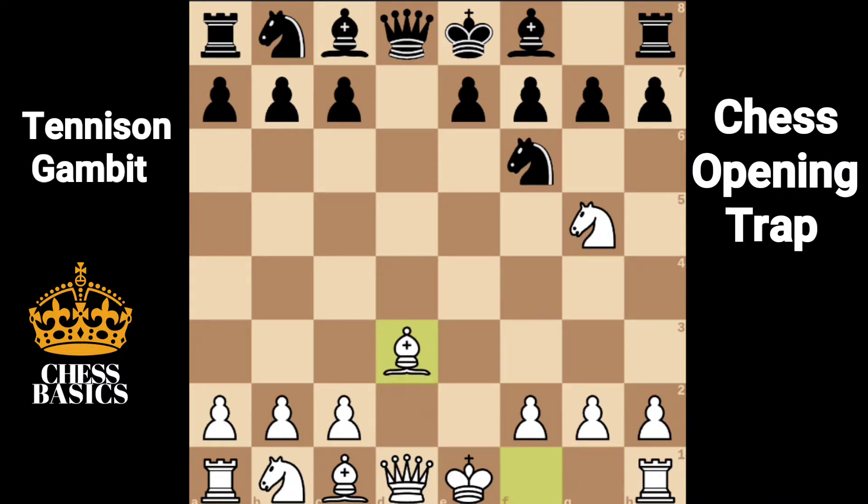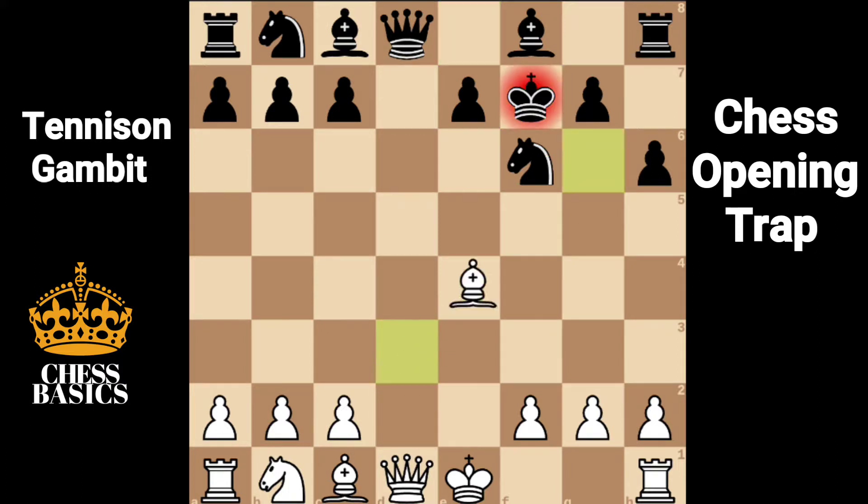Bishop takes d3. The best move for black is Nc6. But if h6 is played trying to kick the knight, the knight takes on f7 with a double threat to the queen and the rook. The king has to take. Now the winning move is bishop to g6 check.